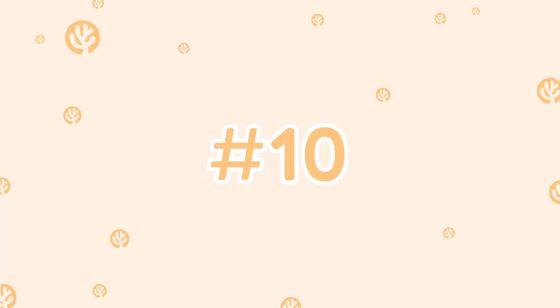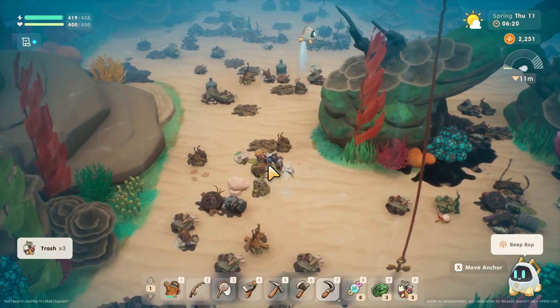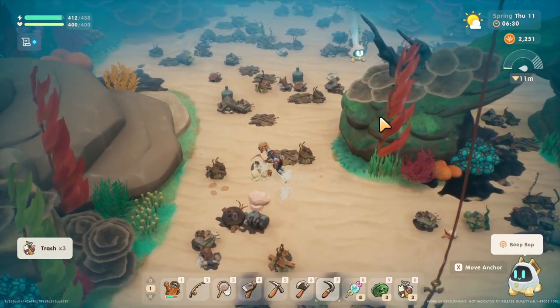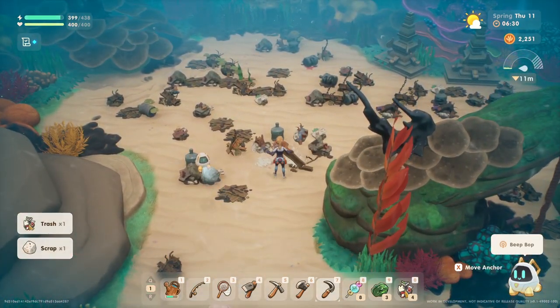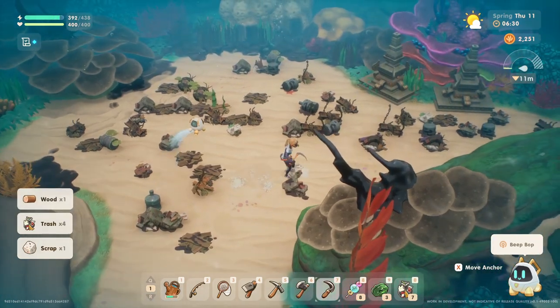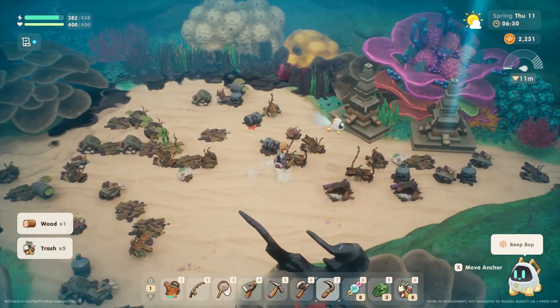Finally, tip number 10 is to go diving early in the day to maximize the amount of time you have to find solar orbs in the ocean. Even try going on a rainy day if you can to skip watering your crops in the morning. You can plan this out by using the weather channel if you want to, or you can just note when there's a rainy day and head for the ocean.